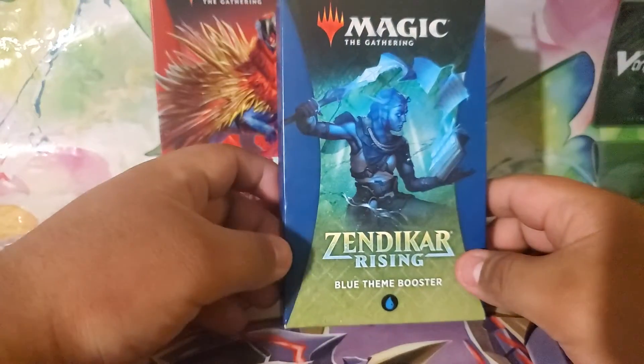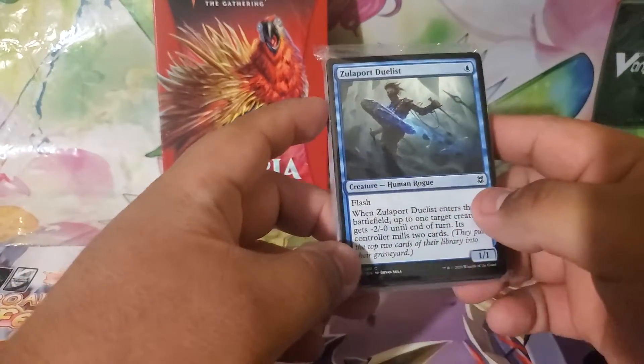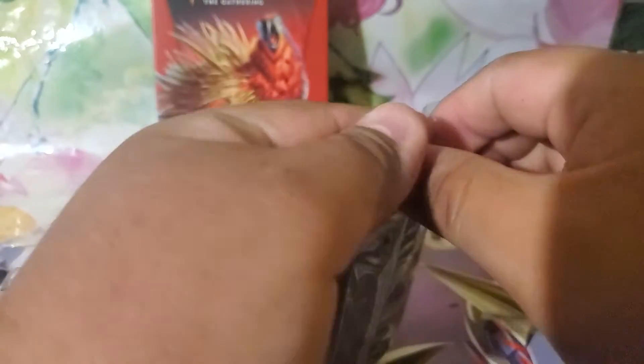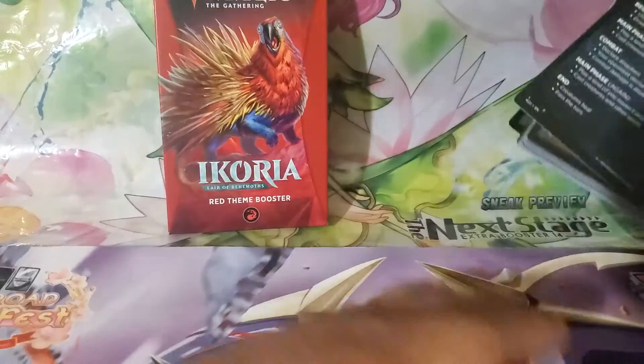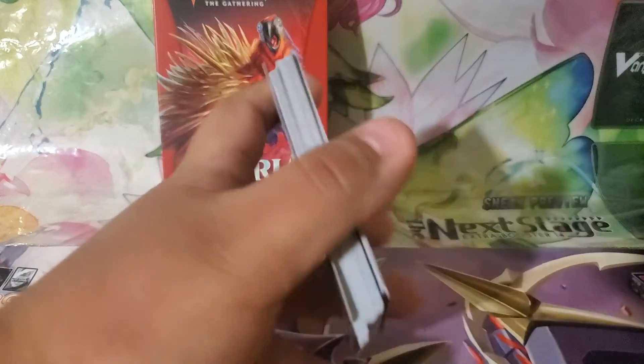Next, another Zendikar Rising blue-themed booster. We can see in front: Zulaport Duelist. Let's take this bad boy out and open it up. How to play the game again, as mentioned. Zulaport Duelist is our front card.